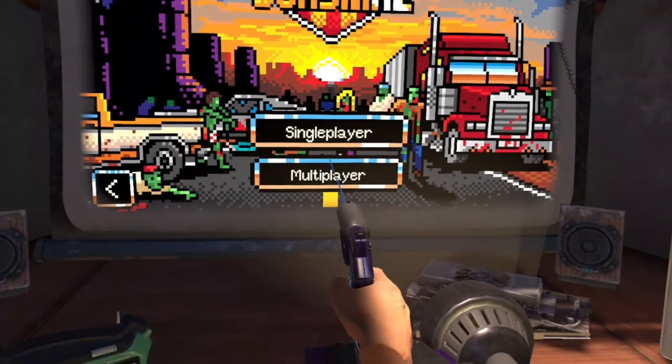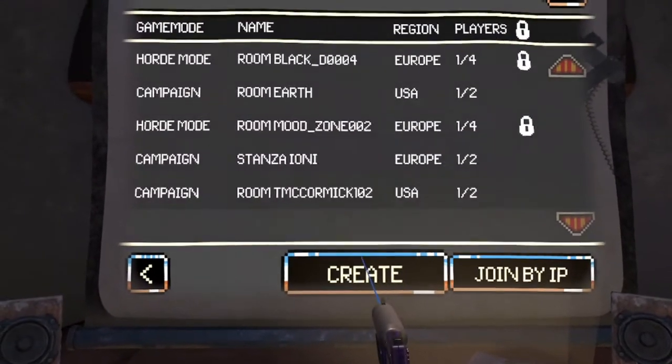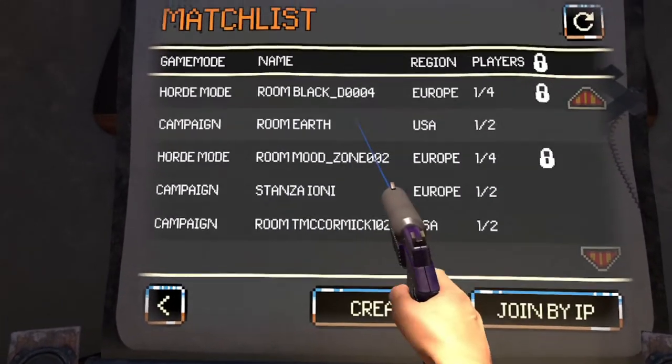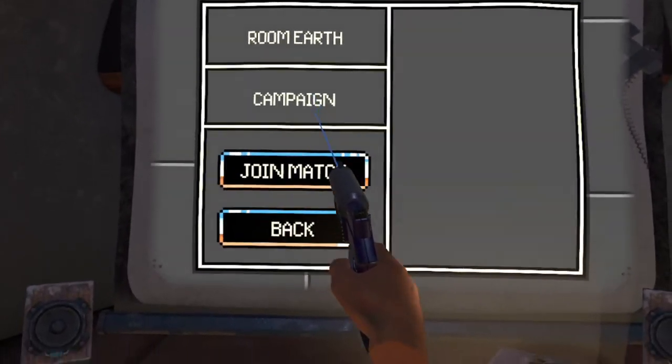To join a room, select multiplayer. Select the room with the name of a planet from the list, then hit join match.